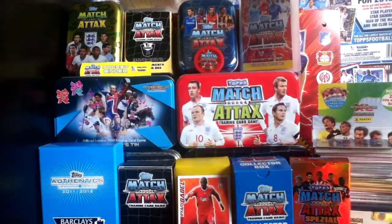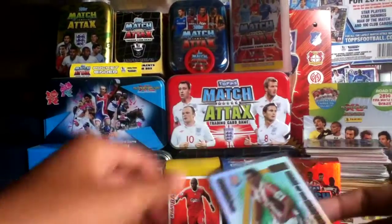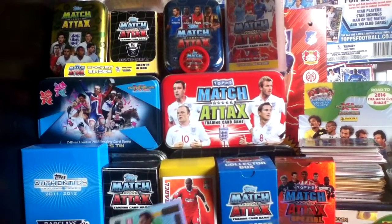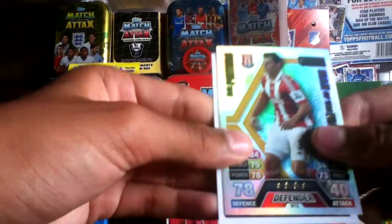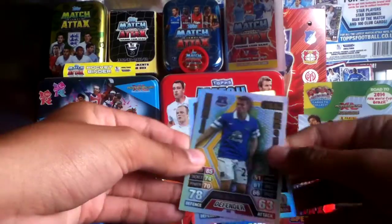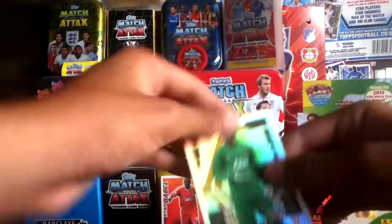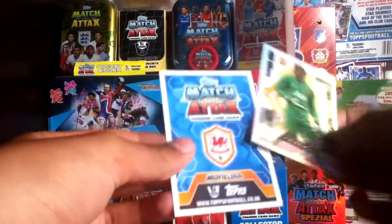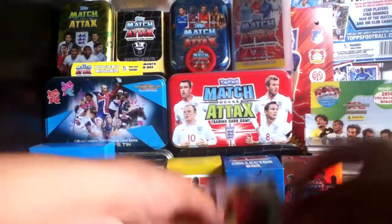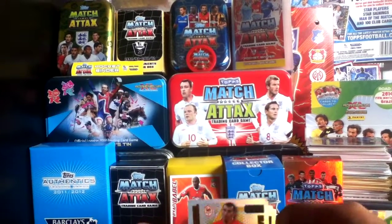Moving on to the mails — the first is from Gamer Boy We. He sent two sleeves of cards with no note. The first two cards are Erik Peters Man of the Match and Seamus Coleman Man of the Match, both from Match Attax Extra in really good condition. Very crucial needs. Make sure you subscribe to his channel and check out his mail day video.